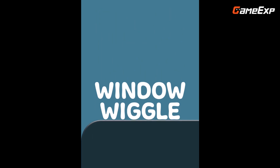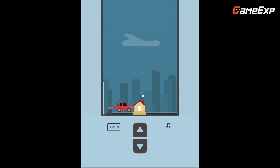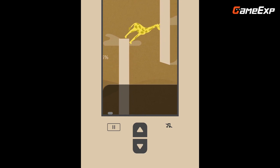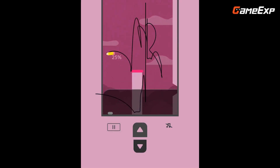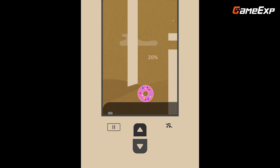At number 5 is Window Wiggle. Window Wiggle is a unique and addictive skill-based game that challenges players in a charming way. Unlike other auto-runners, players control the platform instead of the character, adding a new level of innovation to the gameplay. With increasing difficulty, players can test and improve their reaction speed and reflexes while collecting over 100 funny and interesting objects.